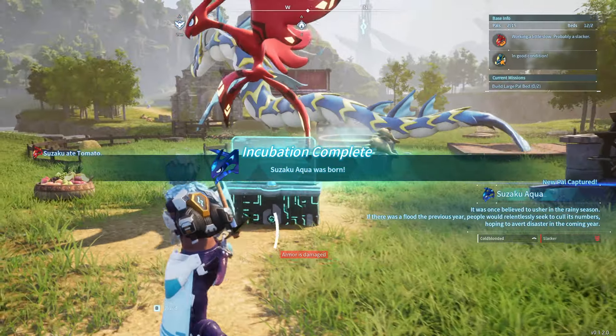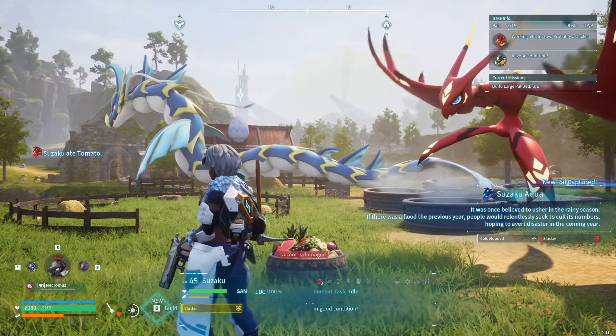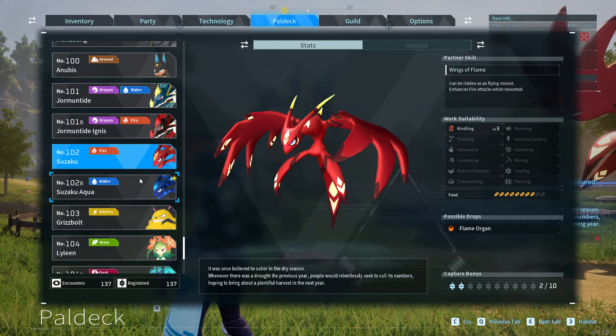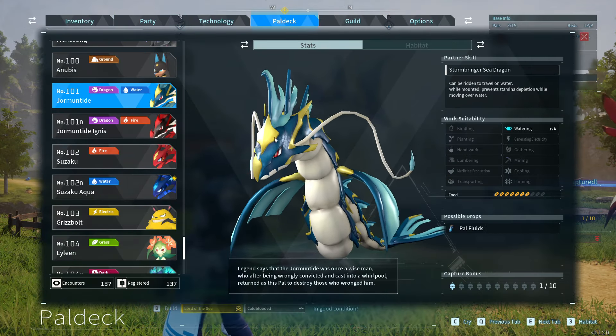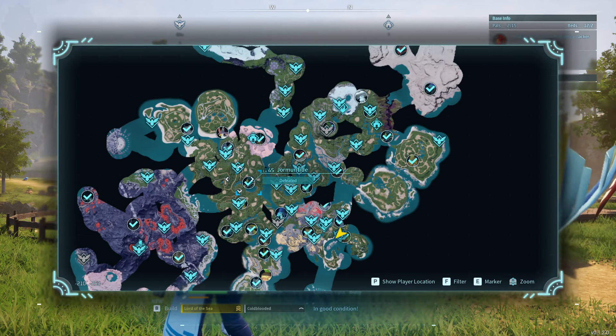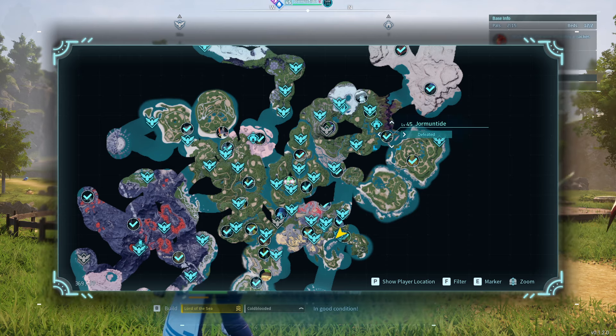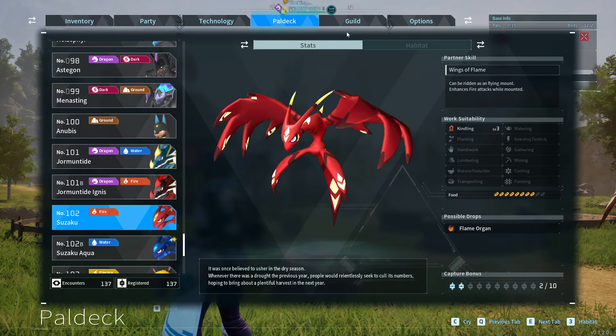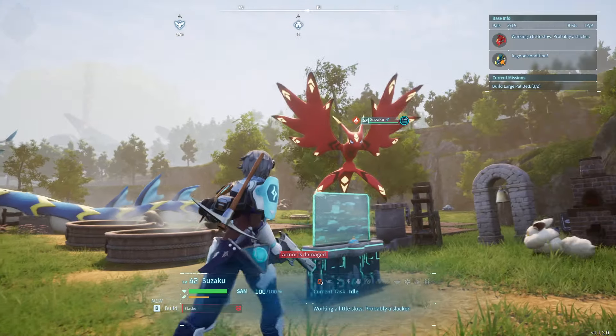Fantastic, there it is. So as you can see here, these are the two pals that you're going to need to get it. You're going to need to breed these together. You're going to need the Jormuntide, which is located pretty much in boss areas — there are a few of them around. With the other one obviously being Suzaku, which is basically all around the desert. It's very easy to find.